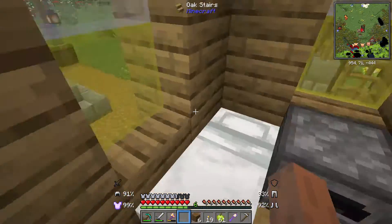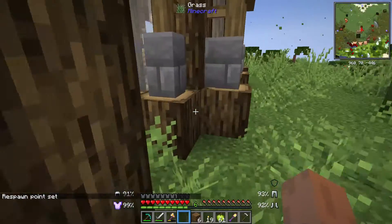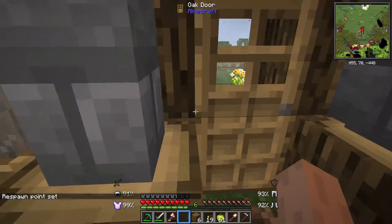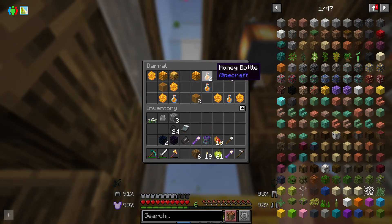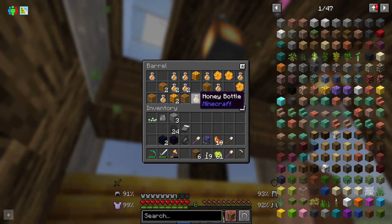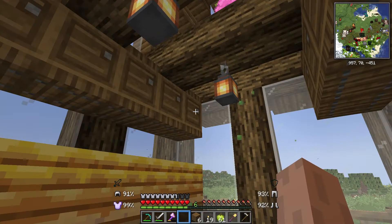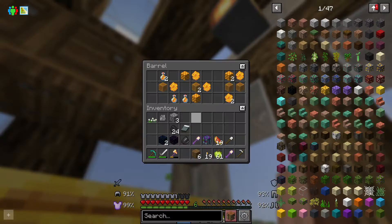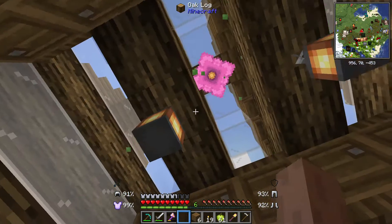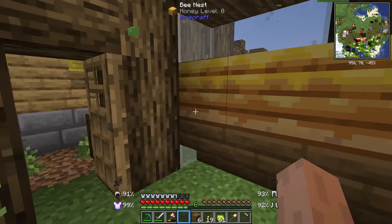This would be a nice house to stay in. Ow! Jesus, kitten. And what's going on here? We've got a bees nest and a whole bunch of honey. More honey. A lot more honey. Different kinds of honey blocks. Got a spore flower up there, but I don't see any bees.